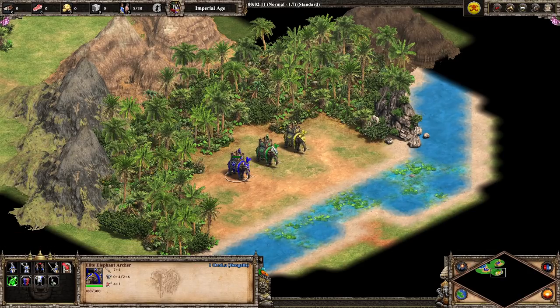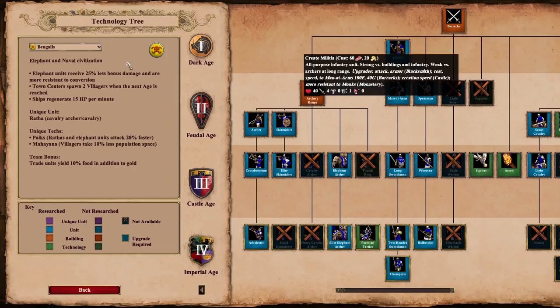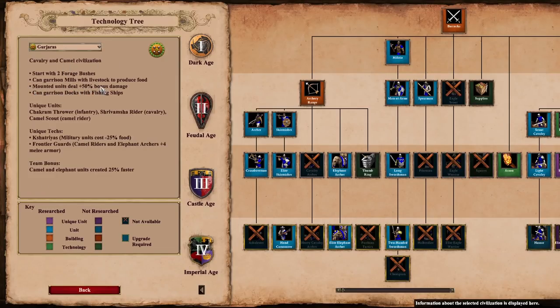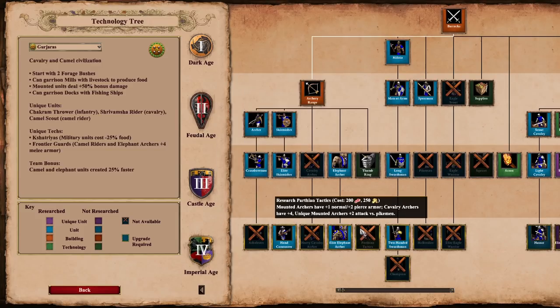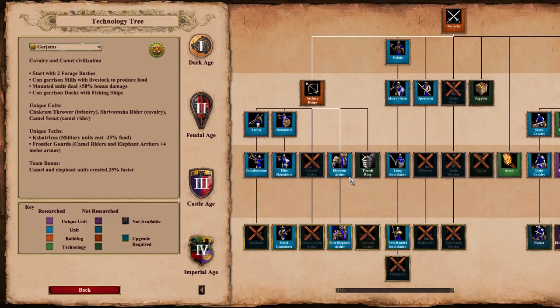So that's the Dravidian elephant archer in a nutshell: higher damage than the Bengali but not quite as speedy or tanky. Last, we have the Gurjara elephant archers. They have 300 HP, husbandry, 11 attack, 7 range. But look at the weird armor distribution — they have 6 melee armor and only 4 pierce armor. So they're better in melee combat but the weakest of the three when it comes to ranged combat. The Gurjara cavalry bonus — mounted units deal plus 50% bonus damage — is not really relevant here since elephant archers don't get any bonus damage, especially not without Parthian tactics.